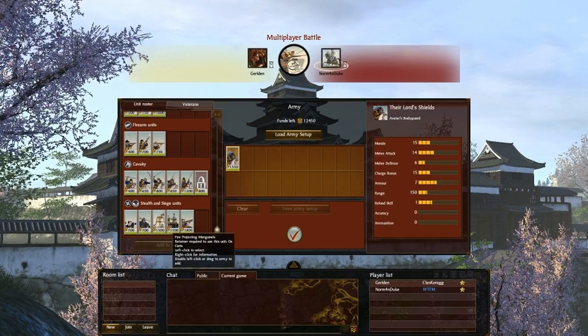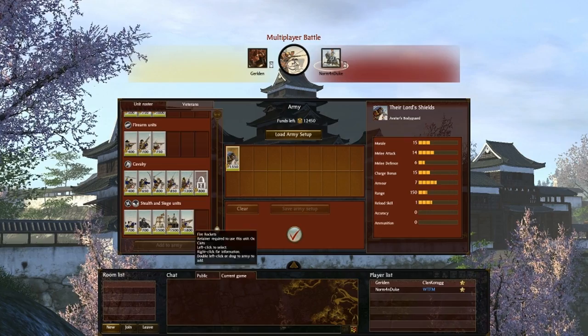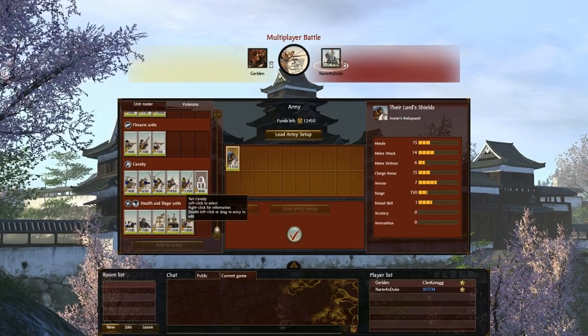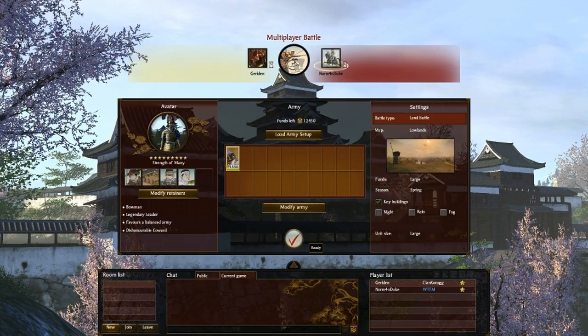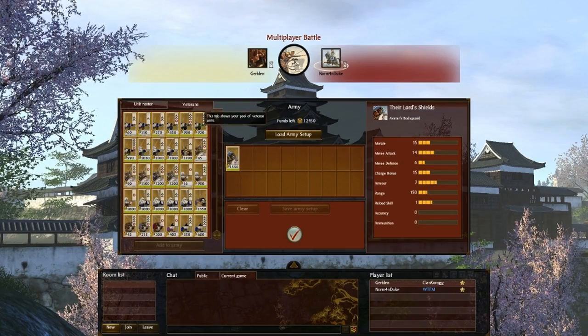As you can see, siege units get a terrific increase in cost. They modified cavalry cost, so Katana Cavalry is less expensive. But Yari Cavalry, in my opinion, is still not great. Maybe that's because I tend to win my fights with infantry — I use cavalry just to beat my opponent's cavalry. Okay, let's try to build a decent army to face my opponent.